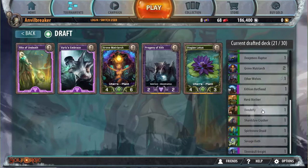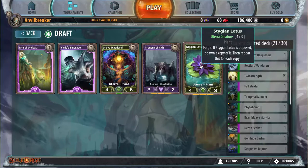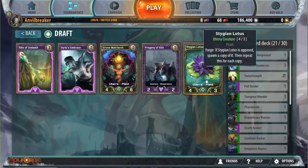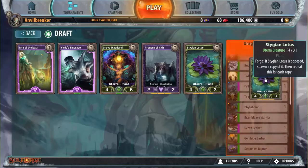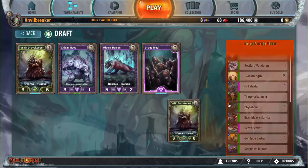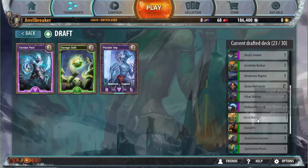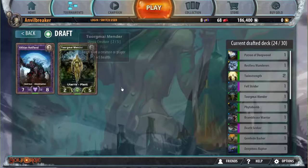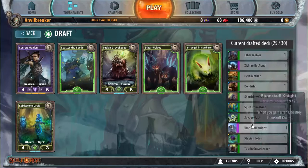We've got Stygian Lotus versus Prodring — they're both heroic, so it's between those two. Stygian Lotus is Utera. I think Grove Matriarch is probably better since I don't have any Spring Driads or Harbingers — I'd probably take Grove Matriarch here because it's just a better creature. But if I get a Harbinger, Stygian Lotus is going to be really good for me. Take the Grove Keeper. Take the Savage Oeuf. Actually, I don't know — five Necrium cards is a lot; I probably don't want to risk it. Torglumender. Sorrow Maiden.